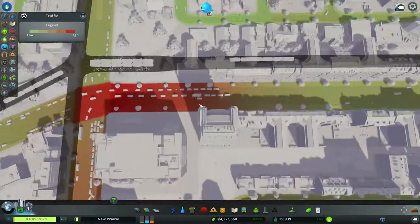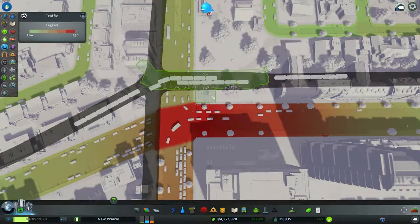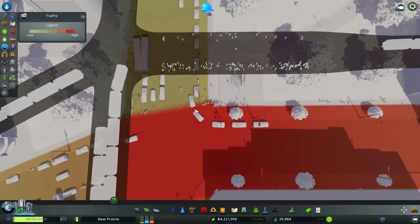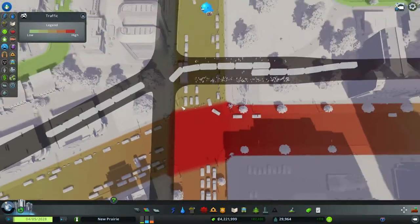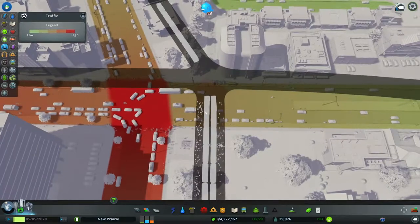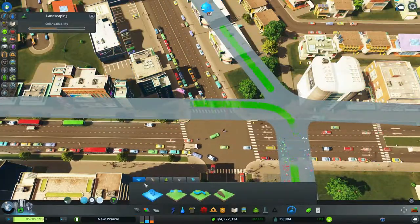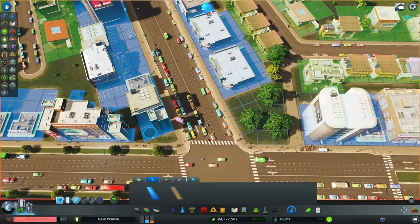This intersection is still a problem. A lot of people are stopping - they're just running over all the people! What are you doing there, just running over all the people. I do want to definitely try the pedestrian paths again. Pause the game.